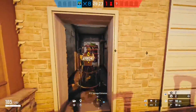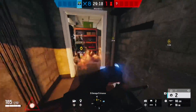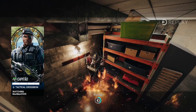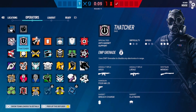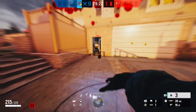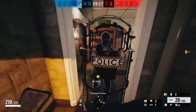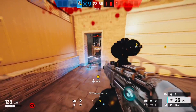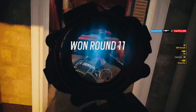Now a counter op to Clash is gonna be Capitão. He has the flame ability on his crossbow — if you have a Clash trying to guard the defuser in a corner like this example, shoot down some fire. It'll make her push out of that corner real quick and she'll either burn up and die, or you can easily push up and kill her. Another counter op for Clash is Thatcher because he has EMPs. OSA also has EMPs as a secondary gadget, and other operators do as well. As you can see in this example, the EMP shuts off the electric ability on her shield and makes it go into a cooldown, so you can easily sprint up and kill her. Very easy.